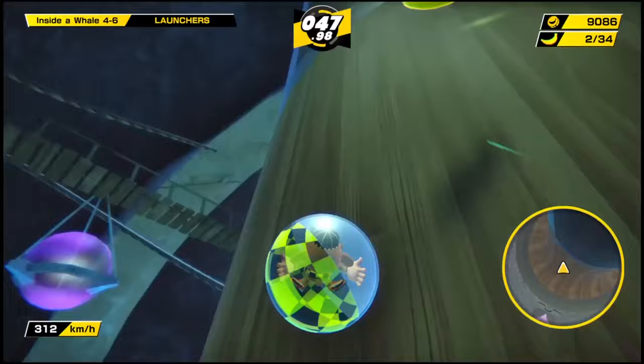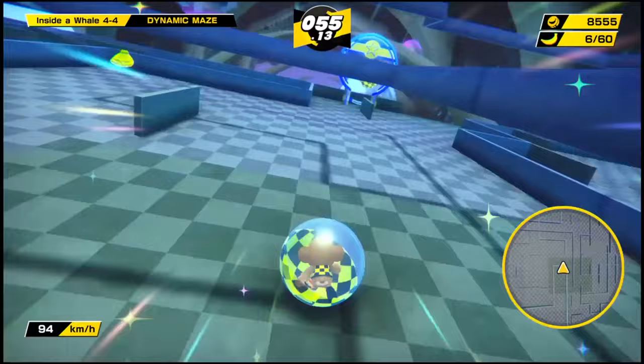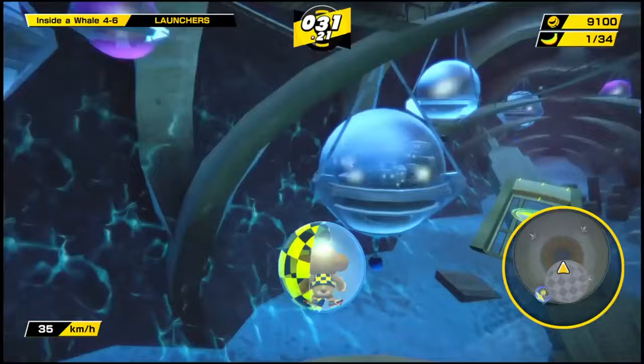Inside Vale is my least favorite zone in the game — not even in the original did I enjoy it much. The first levels are okay: Pro Skater, Giant Comp, Beehive, and a maze level that builds itself — actually creative. Launchers — this level, I swear, I will never be able to hit the green goal. You get launched off and hope that you land on top of the tree. I don't care if I'm bad, because this is one of my least favorite levels to replay.